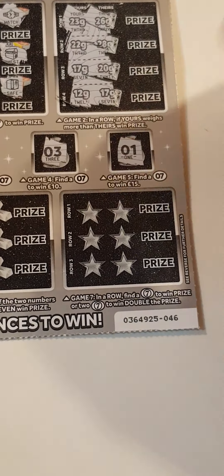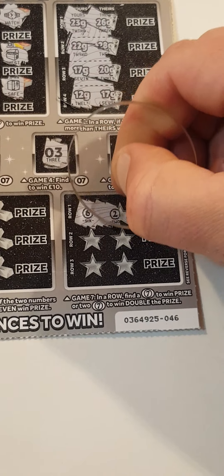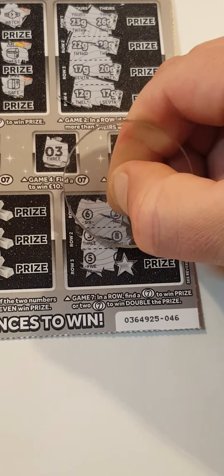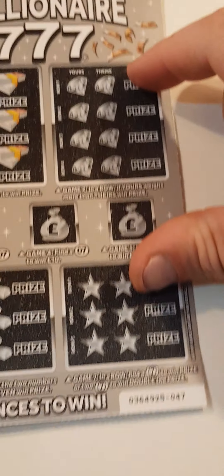Find 7s over this side — it's all about the 7s. So 6 and 2, 3 and 8, 5 and 9 — nothing on card 46. On to card 47.